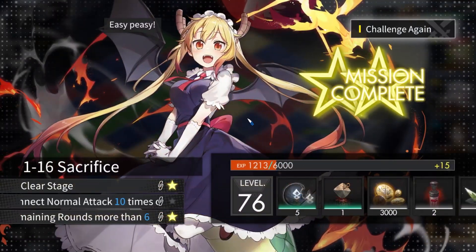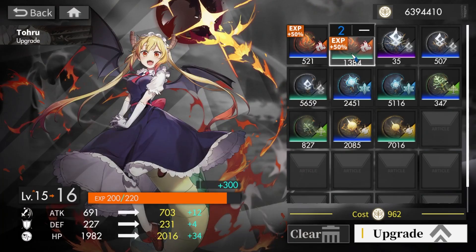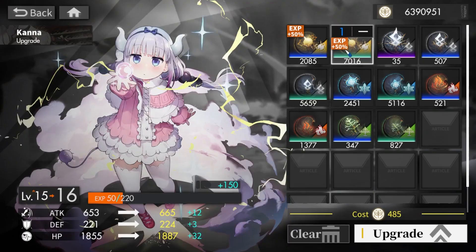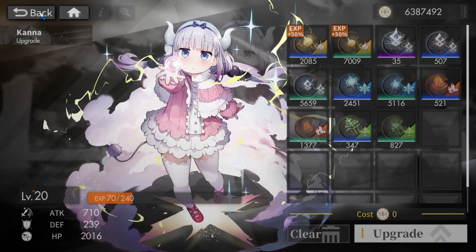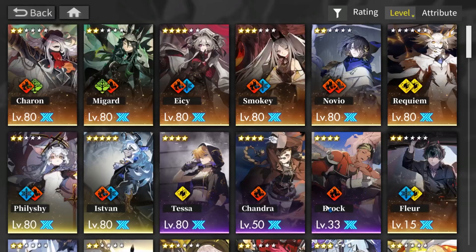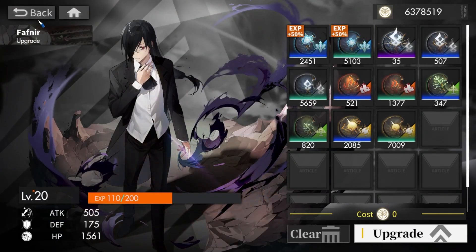The next one will be Umbra Hulk at level 20. Raising all units: Toru level 20, Kana level 20, Elma level 20, Lukkoa level 20, Fafnir level 20. This is the Chapter 2 boss.